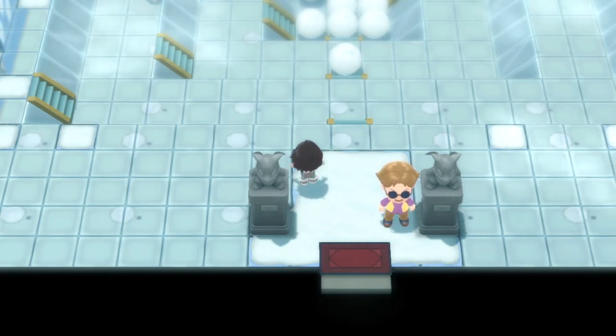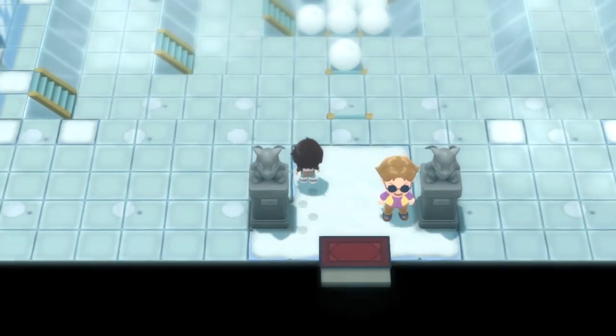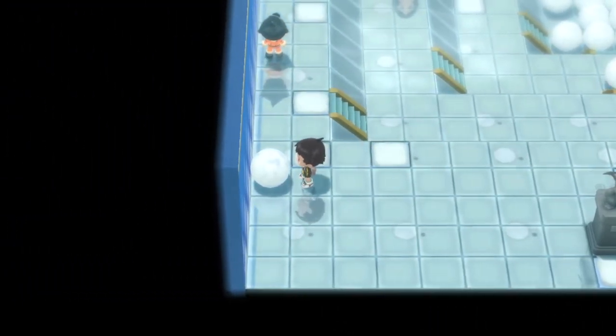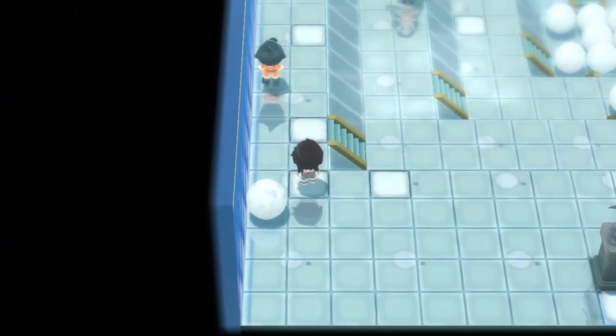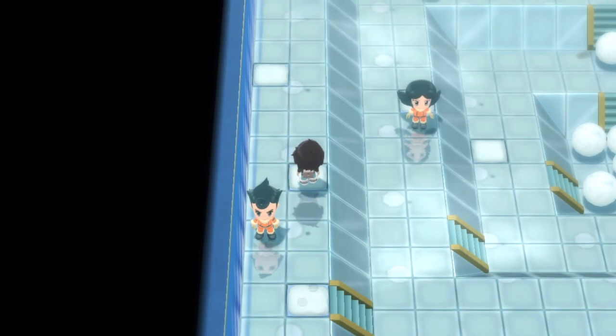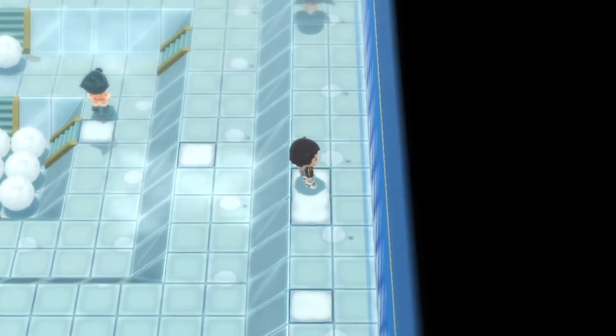Once you enter the gym, the first thing you want to do is head left to this snowball right here, then go up to this tile, up again to this tile in front of the stairs, and then up again to this tile past the trainer. Then you want to hit right to slide all the way down.